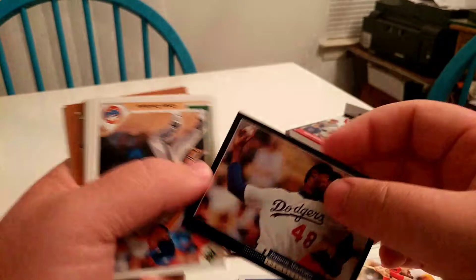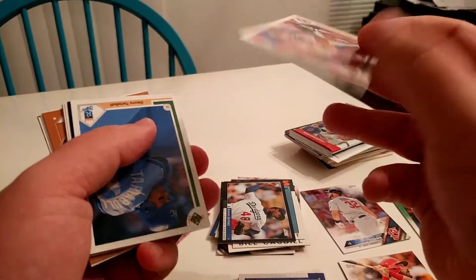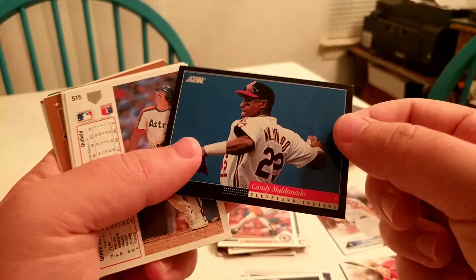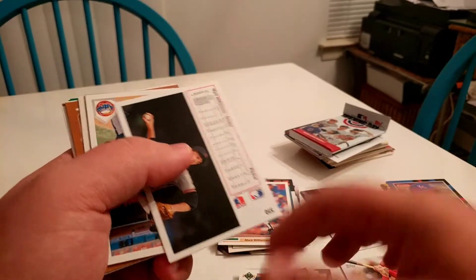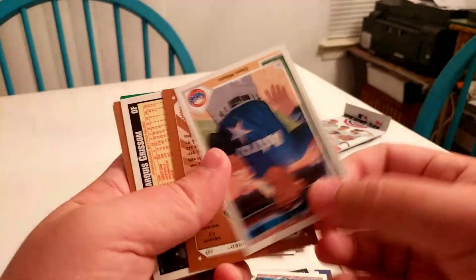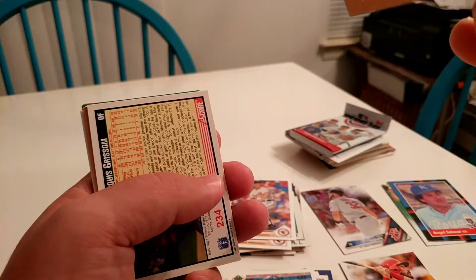I actually saw a video the other day because it says they have high-end packs in them. I actually saw a high-end pack come out — it was the equivalent, pretty much, of a whole box of Bowman High Tech, which was pretty awesome. I think he pulled four autographs: Brendan McKay, Keston Hiura, Christian Pache, and Evan White from the Mariners. Which is insane for what was about nine dollars. So if you have any around you, definitely check those out — I think they're pretty cool.